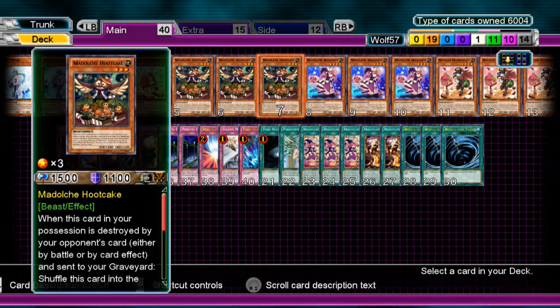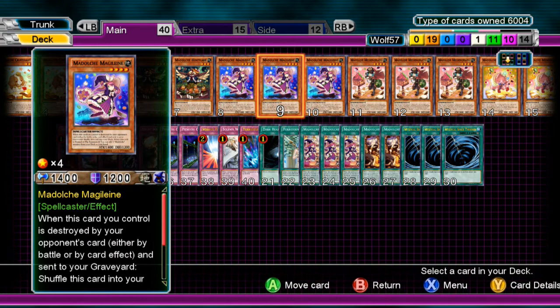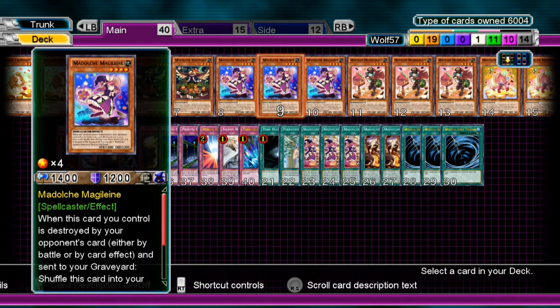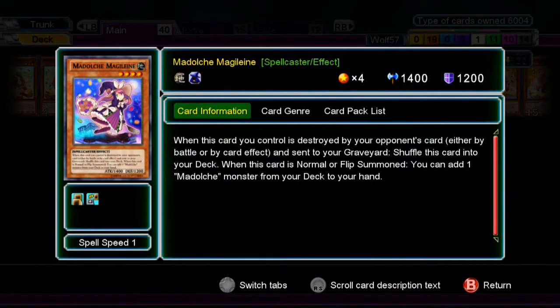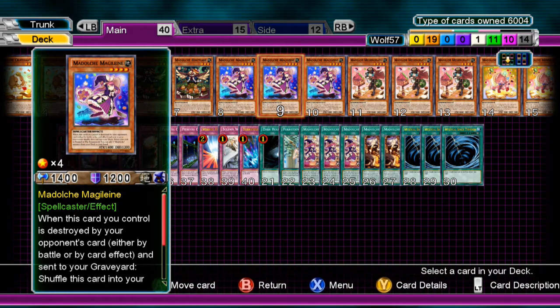My next card is Medulce Magelline. She's very good for just anything really. Her effect allows you to draw a Medulce monster whenever you summon her. So if you're in a dead draw and can't get anything, you play her, get your Mufele, and then next turn you'll get a Hootcake or Messangelato. She just lets you get the cards you need to work out your combos.